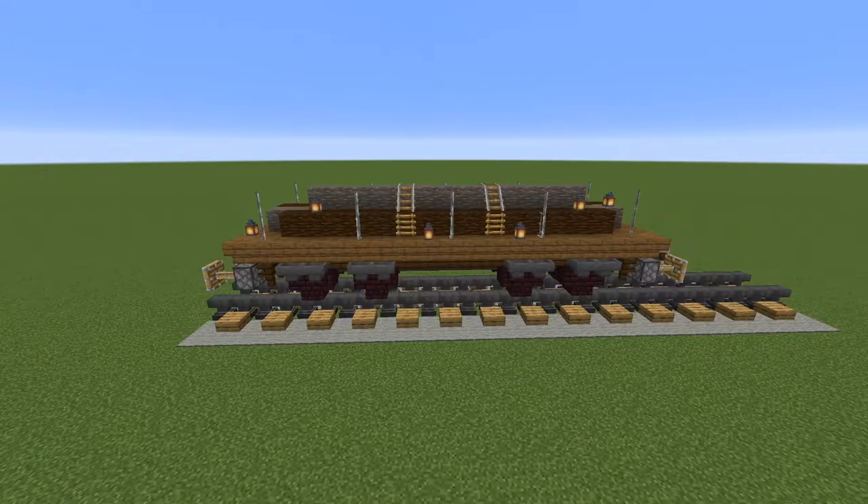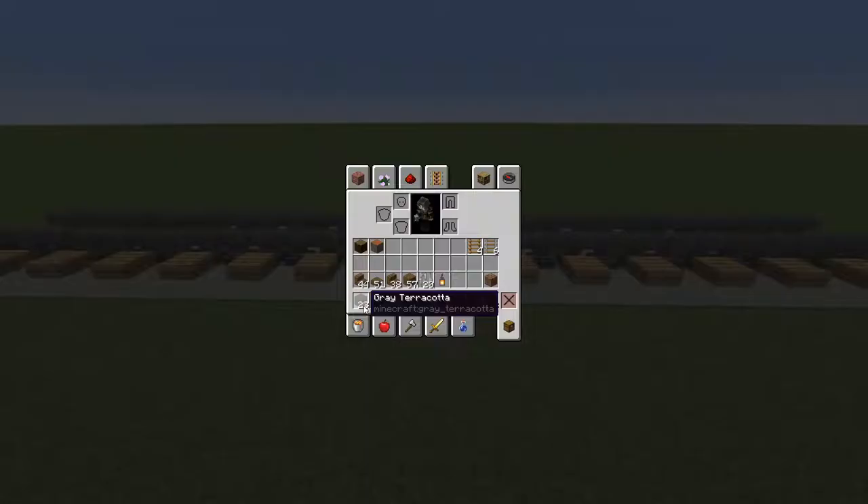To build the lumber car you will need 23 grey terracotta blocks, 4 pistons and 4 levers, 32 nether brick stairs, 16 hoppers, 8 dark oak fence, 14 dark oak slabs, and either 3 nether brick slabs or 3 grindstones. That's for the undercarriage.